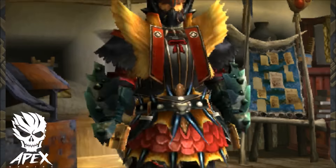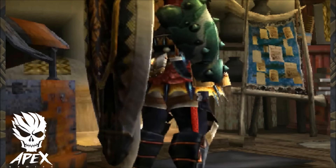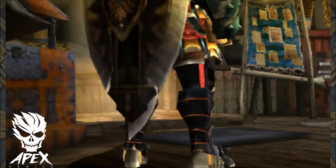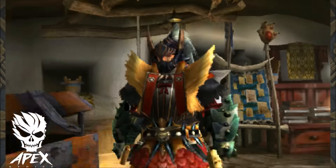The waist is Viking or Valk, whichever you want to call it, and the legs are Cantor R series. The weapon I went with is the Black Guard, due to the fact that it has 3 slots, green sharpness, good raw, and a nice bonus of 20 defense.